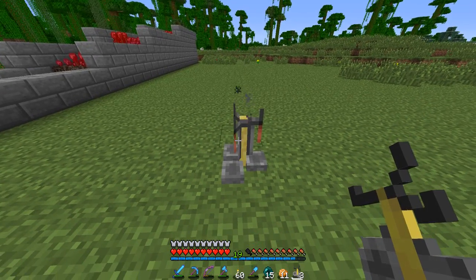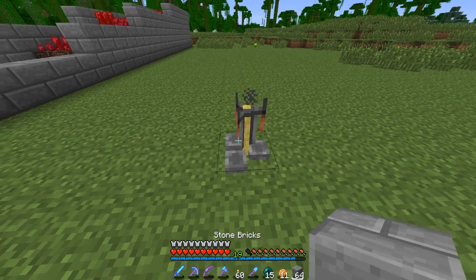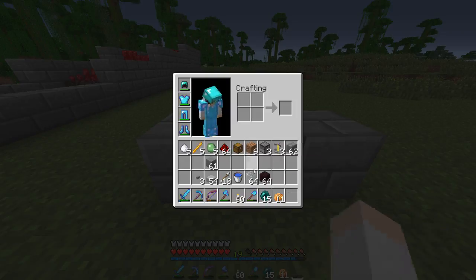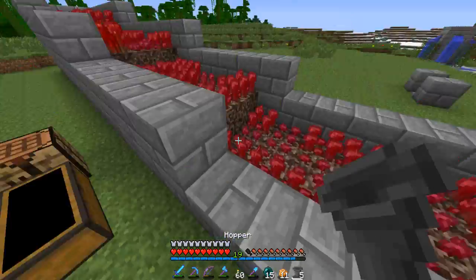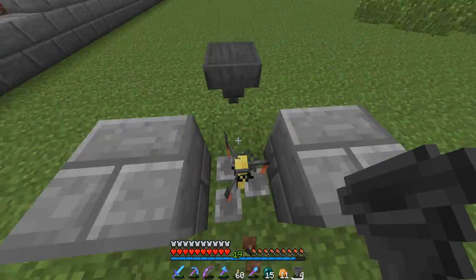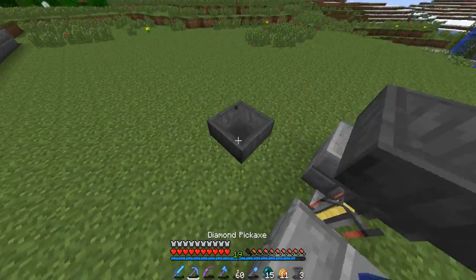So we're going to leave that there — this is our brewing stand right here. First we're going to need to set up some areas here where stuff can go into it. We have to get our hoppers as well. This will be semi-automatic like I've said, and should help us get a lot of potions for when we fight the Nether, which is coming up very soon here.